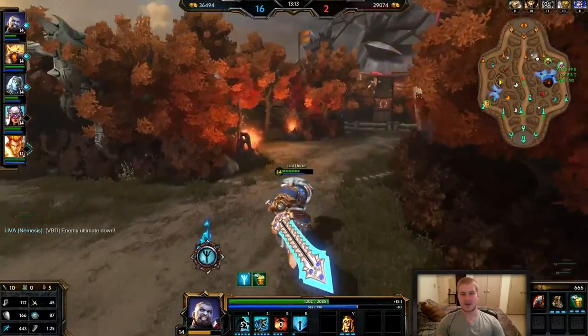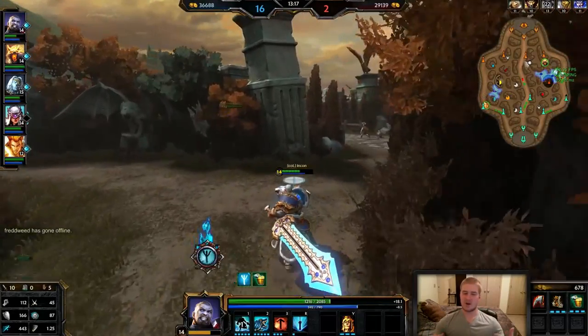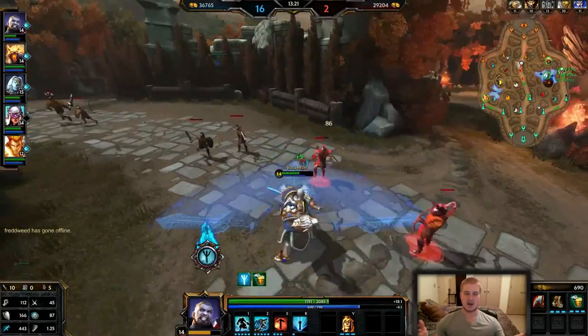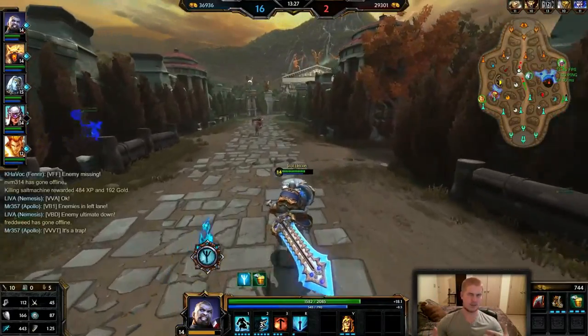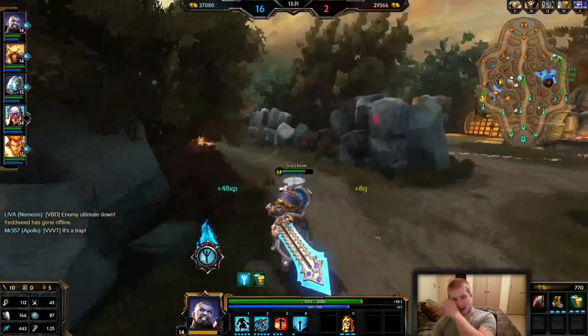Looking for minions to heal off. One cool thing about Tier is you don't necessarily have to back when you're low on hit points — you just find some minions to use your skills on. I get three grouped up — boom, 500 hit point heal — I'm almost full. If I do that one more time I'll be at full health and can look to re-engage again.